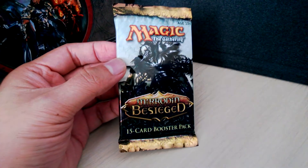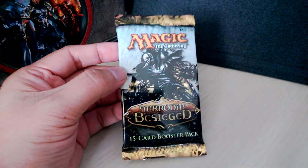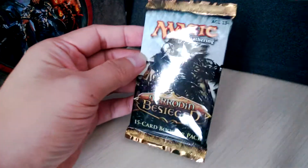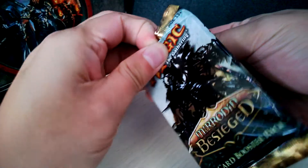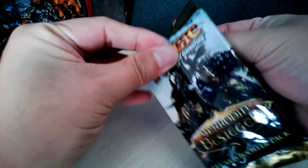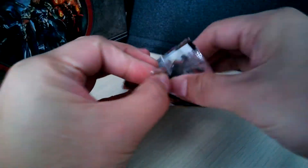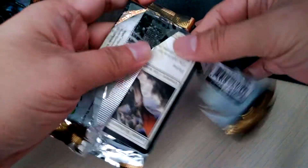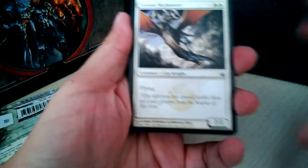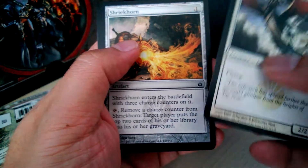My hope is an Angel to beef up my Commander deck. Let's crack it and find out. I had a problem with the packaging of Scars of Mirrodin, and now I'm having problems here. Did they toughen up the packaging for the Scars of Mirrodin block? Anyway, we'll go through the commons here.